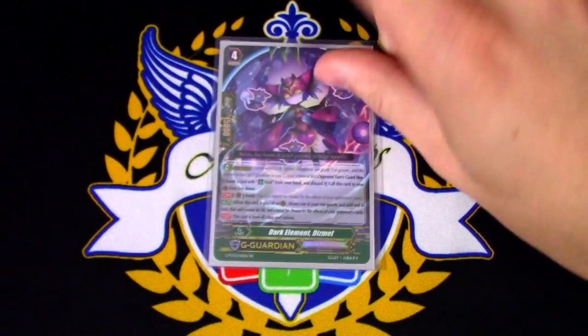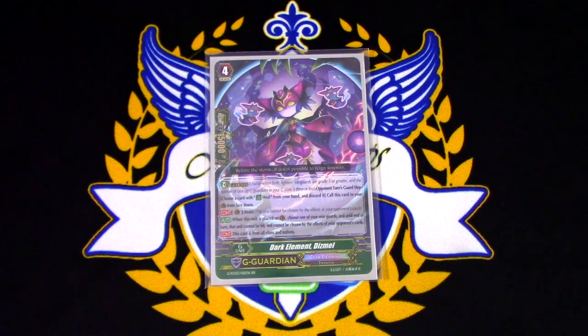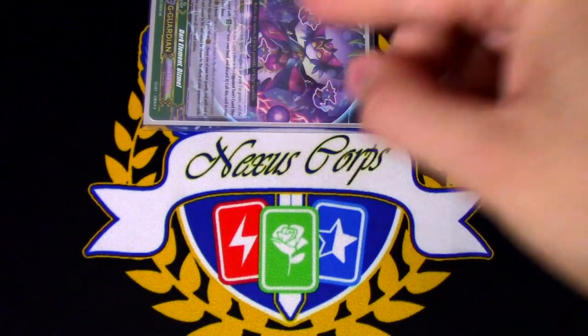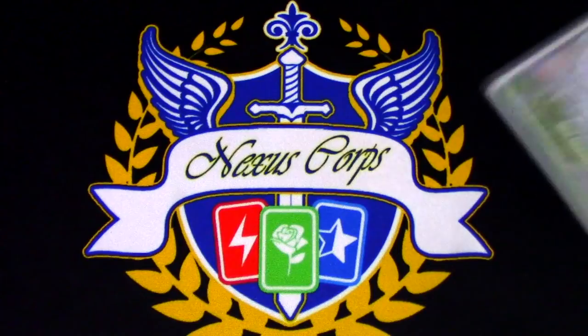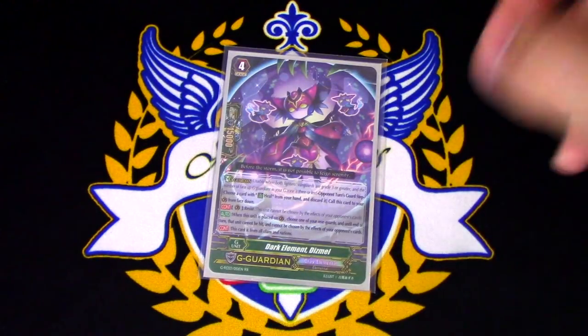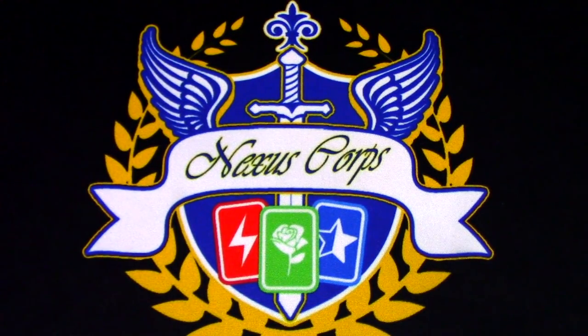Last but not least, running Dark Element Dismal. This is mostly here as flip fodder for Maskell, but it can also be important when playing against decks that are going to be targeting your Blaster Blade, or against people that just want to swing at Blaster Blade to kill it. You can play Dismal to protect Blaster Blade, and now you guarantee your win condition for the next turn. Dismal is also there if you play against VMAX for whatever reason — you can just shut off their skill.